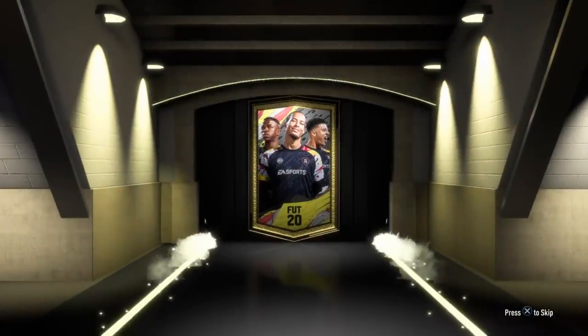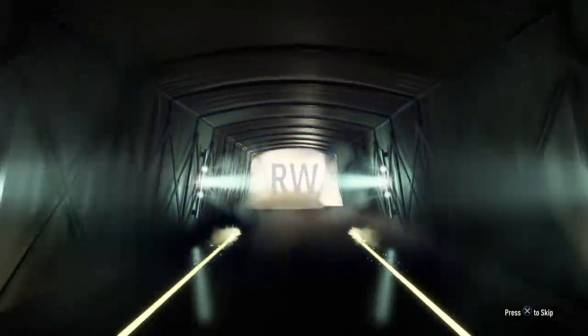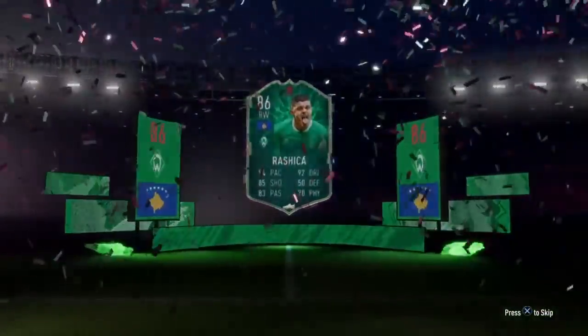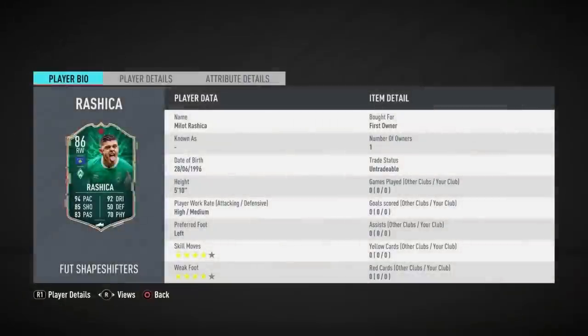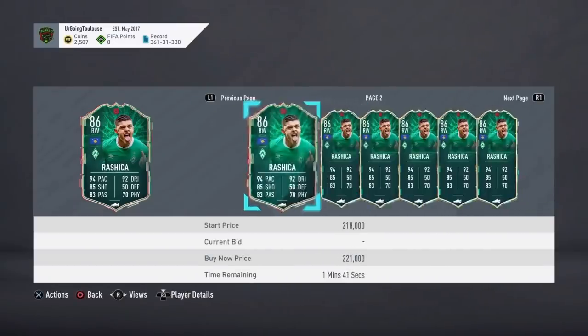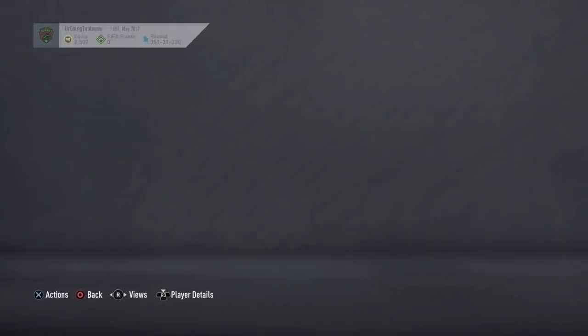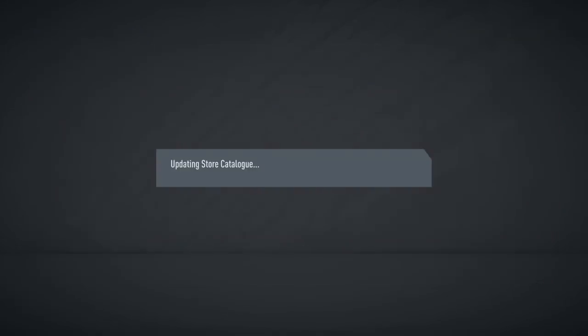Shapeshifters Player SBC — guaranteed Shapeshifters. This is a big pack. Can we get something big? Please be at least a walkout — it's a walkout! Oh my... of course it's him. How much is he worth, like 20k? And he's like 100k market value. So we technically paid 200k for him. Of course we get Shapeshifters Richarlison. That is not too good.